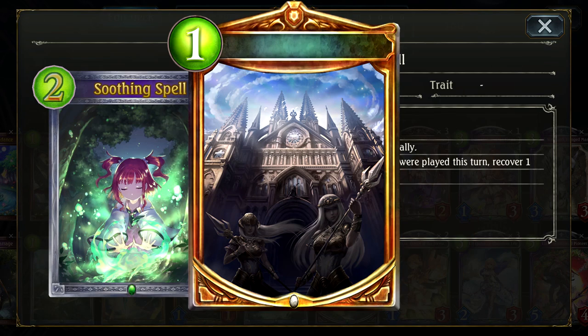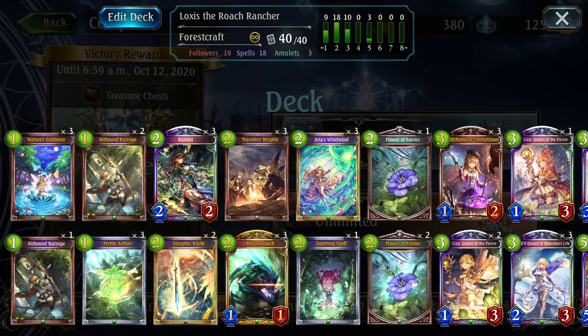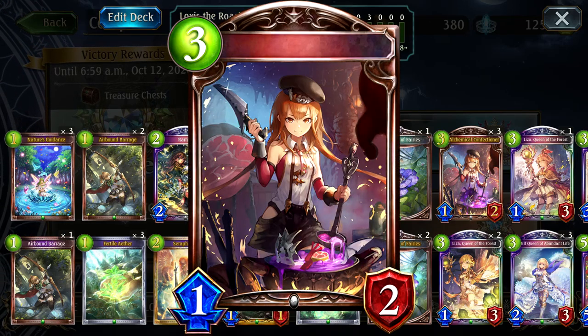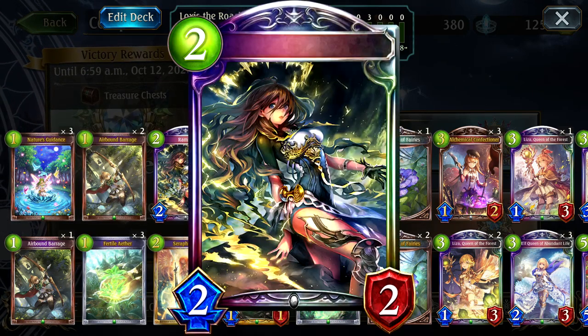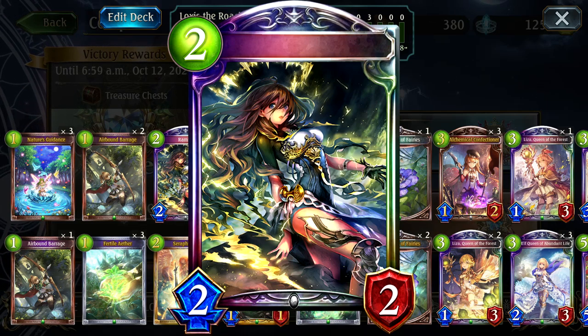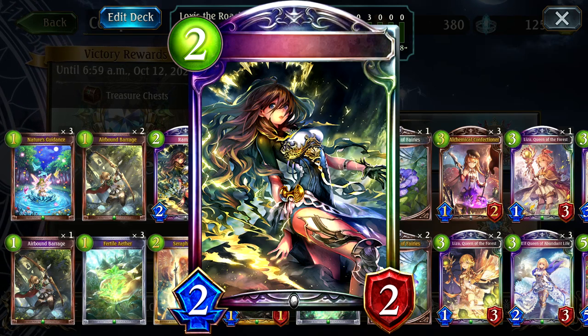Soothing Spell is more relevant in aggro matchups — aggro Blood, Summit Haven, those kind of hyper-aggro matchups. Most of the rest of this list is pretty recognizable: Alchemical Confectioner to tutor out your natural pieces, Visor to tutor out your Roach. Ramiel is just a good neutral follower that offers ramp going second — that extra play-point orb is also pretty relevant for getting the Roach combo off on turn five or six.